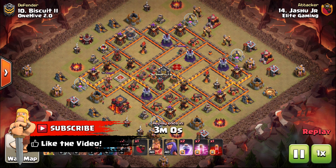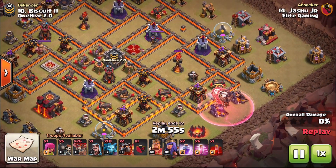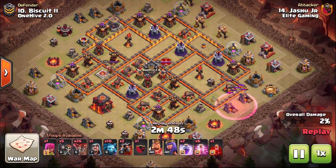Getting into this first one, we're going to start with a suicide balloon attempt coming in taking out an arch tower, but what we're doing is creating a path towards the Inferno Tower — that is the important thing here.